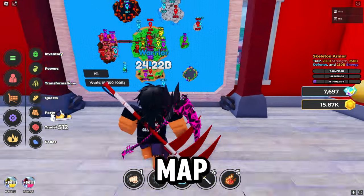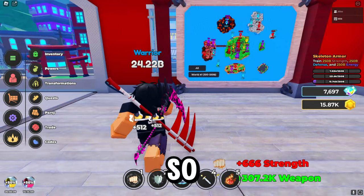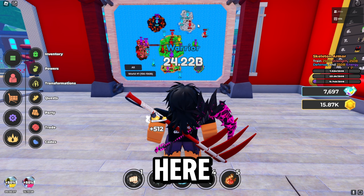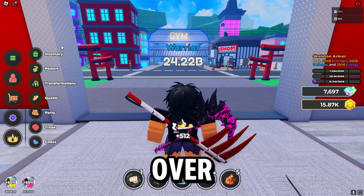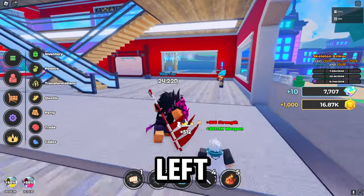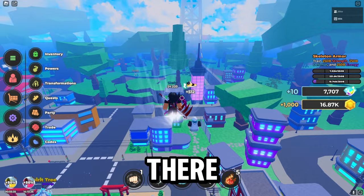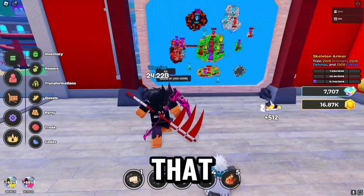As you can see, this is the map. If you don't know how to use the map — when you look straight, this is the front of the map. You can see the volcano area here and there's also a snowy area. By judging the map, there's going to be a bridge to the left — and yes, there is a bridge to the left. That's literally how you navigate the map.